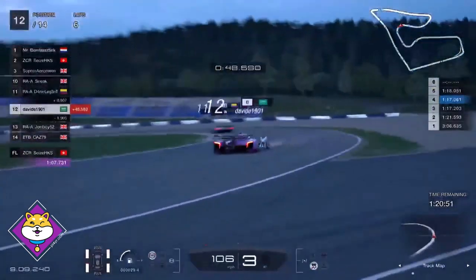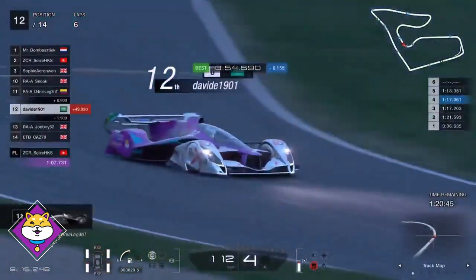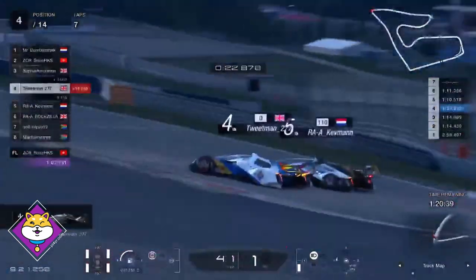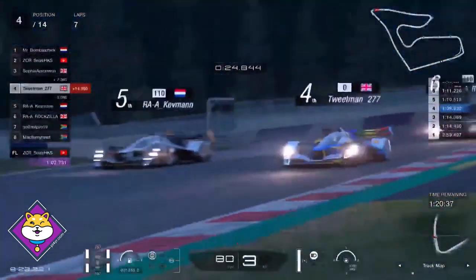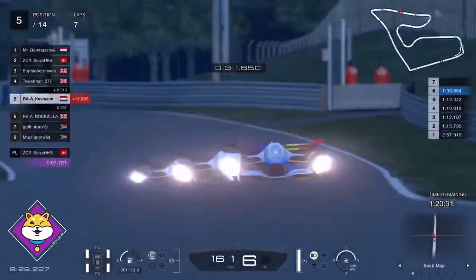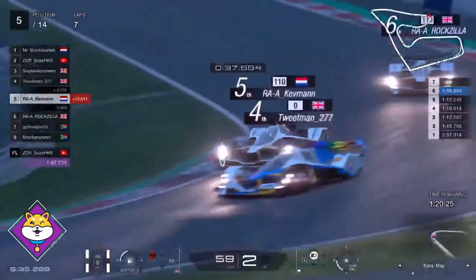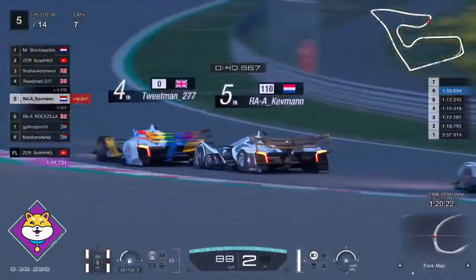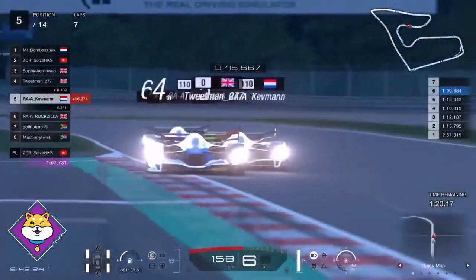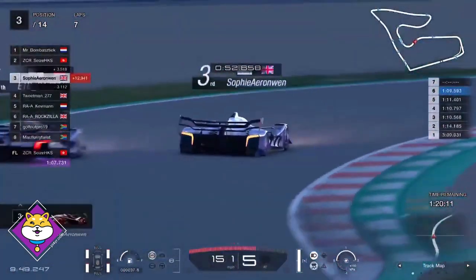In the competition class, Davide is chasing Daniel Legend, and they're chasing Sneak — very, very close at the front of that class. Sophie's still in third. Tweetman and Kevman side by side — Kevman a little too heavy with the loud pedal there, but still pointing in the right direction. Good clean racing. Sophie sweeping past Kaz to lap her — already on lap seven. Gives you an idea of the difference in speed between the two classes.